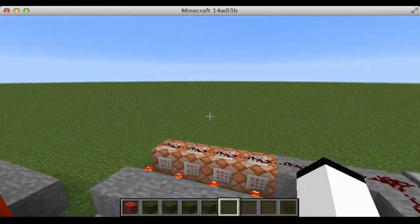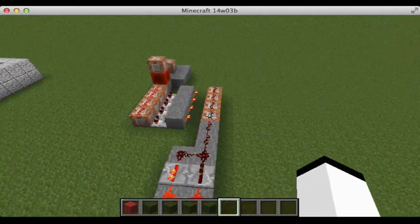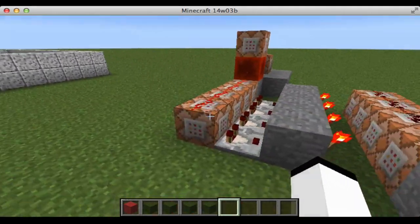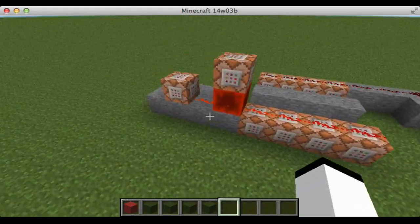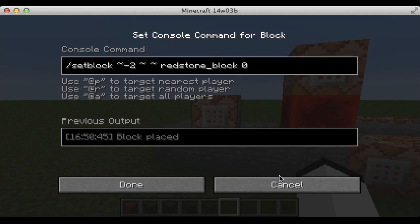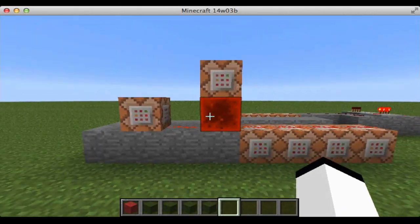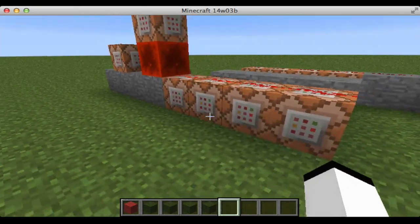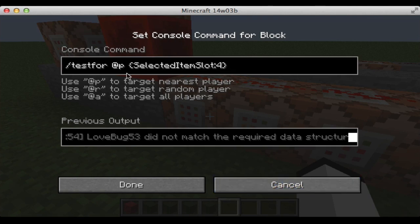The next thing — basically, here's all the command blocks in it. I know, really complicated, but bear with me. Basically, we have our super fast clock from a few videos ago, and this is the 1.8 fix — just setting this block to redstone, setting this one to air. These are all testing for the nearest player with the selected item slot.